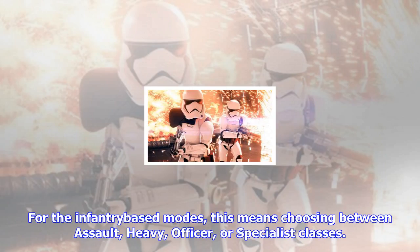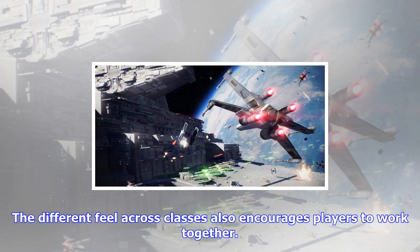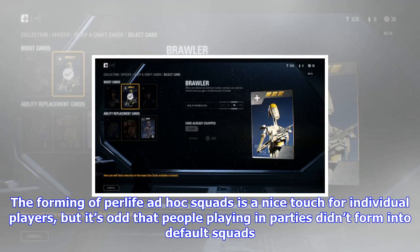Once again, depth is tricky to tell in a beta, given the limited selection of weapons, maps, and star card unlocks. What's promising out of the gate, though, is the class categorization across modes. For the infantry-based modes, this means choosing between Assault, Heavy, Officer, or Specialist classes. Each class has access to unique weapons, which incentivizes players to fall into particular roles and, like Battlefield 1, fight at particular ranges.